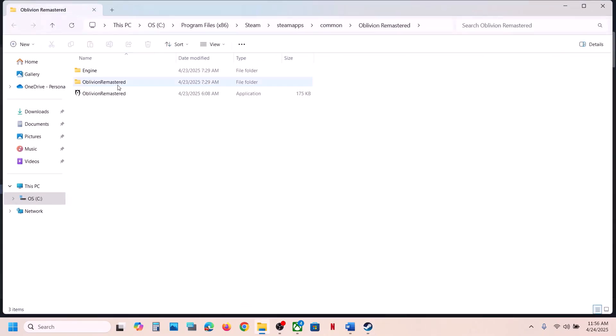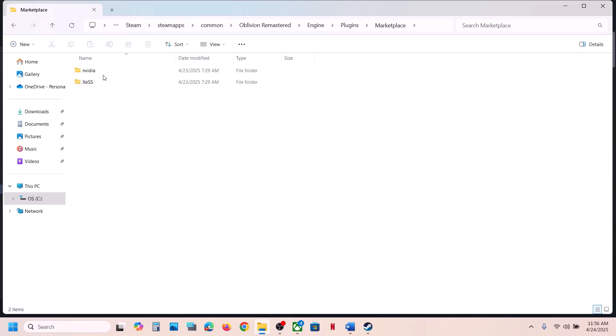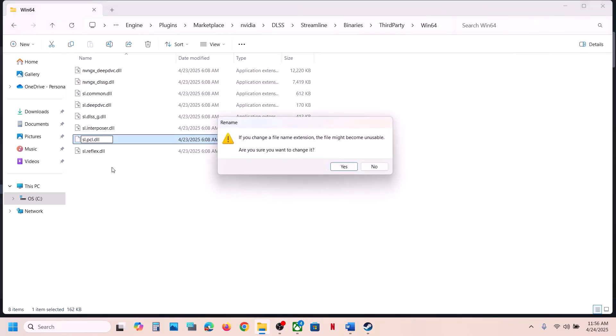Open the game folder, then open the Engine folder, then the Plugins folder, Marketplace, then the NVIDIA folder, then DLSS. Open the Streamline folder, then Binaries, Third Party, Win64. Here you will see the file slpcl.dll.